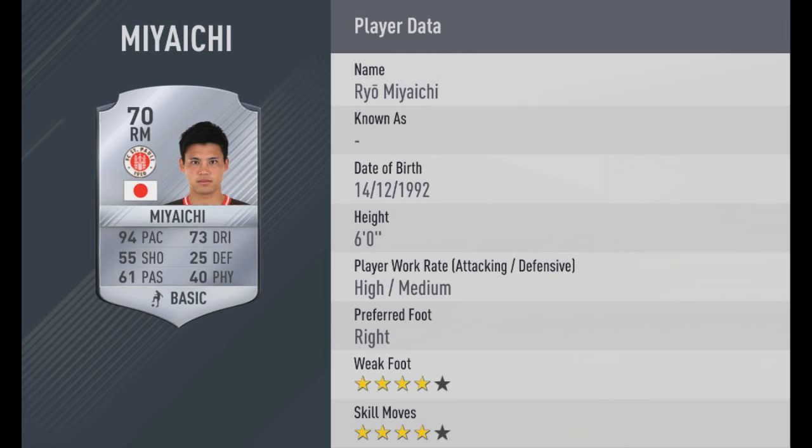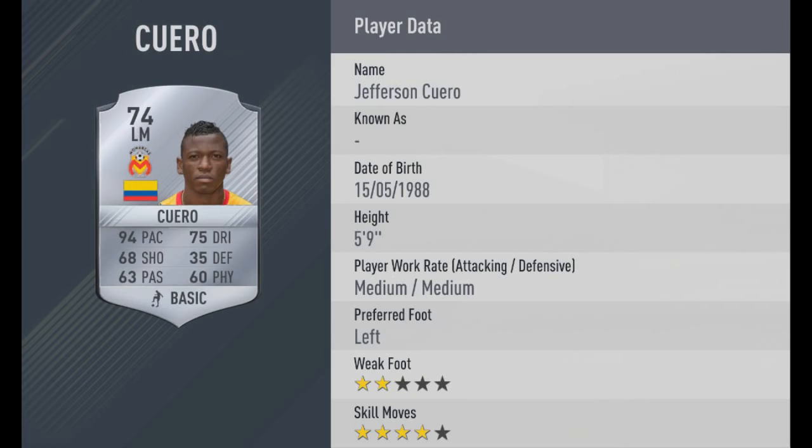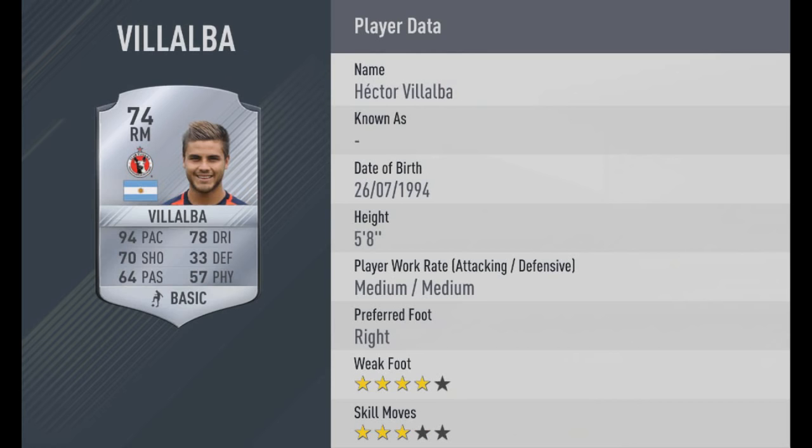Then we've got Maiachi, a former Arsenal player I think, 94 pace — he's had 94 pace for a few years — 4-star skill moves, 4-star weak foot. Then we move on to Cuaro — I can't pronounce names, as I'm sure you're well aware — a 74-rated silver card with 4-star skill moves; he'll be used purely because of the pace and skills. Then there's another right mid, 94 pace — another Argentinian — so you could have a 94-pace silver left mid as well as a right mid Argentinian player in your team.